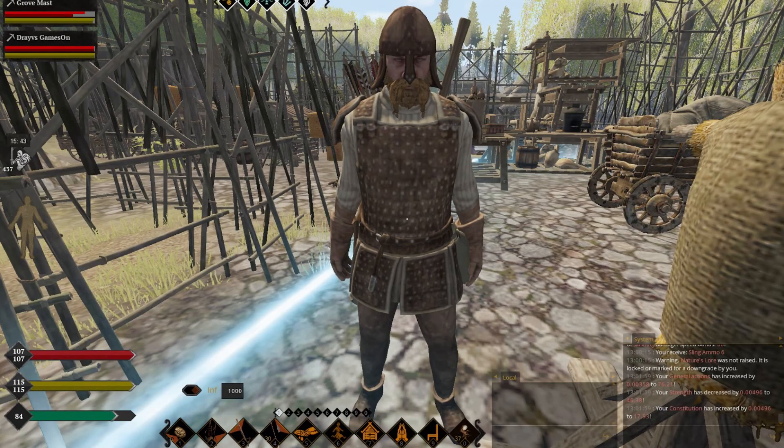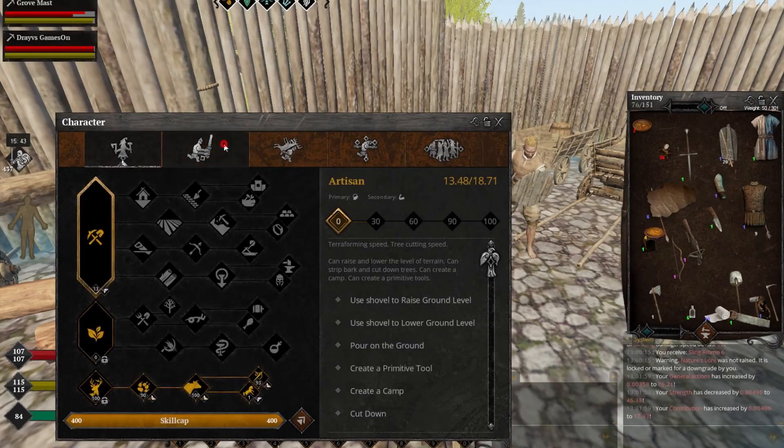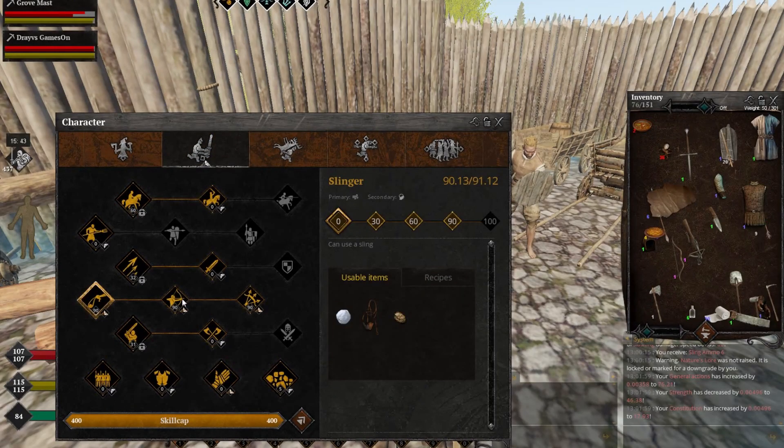Hello friends, Drives here with another guide. This time I'm going to talk about another three combat skills called Slinger, Archer, and Ranger.